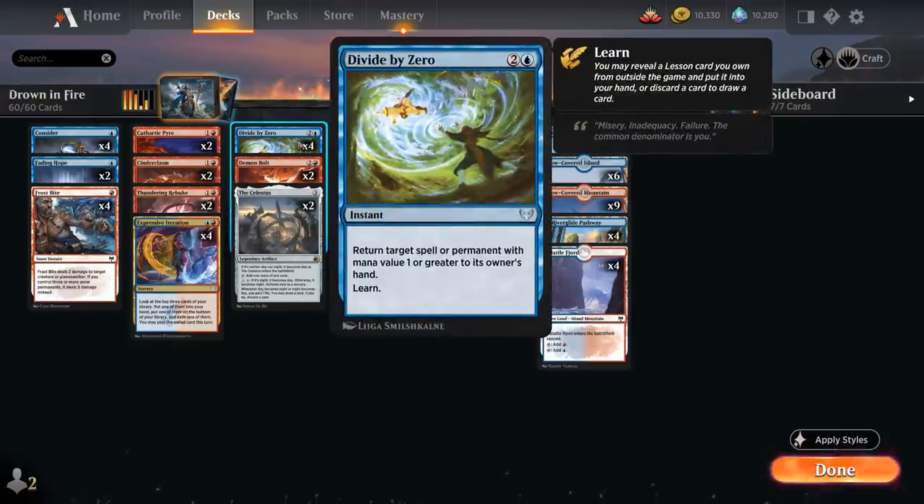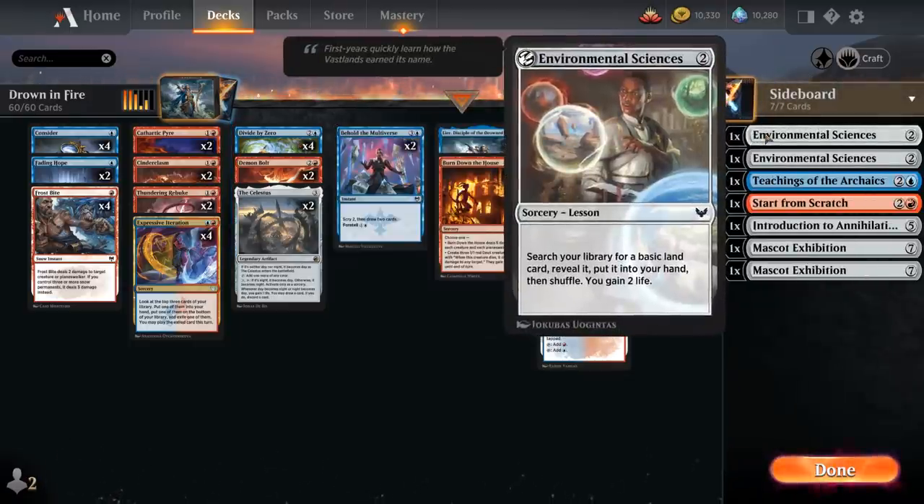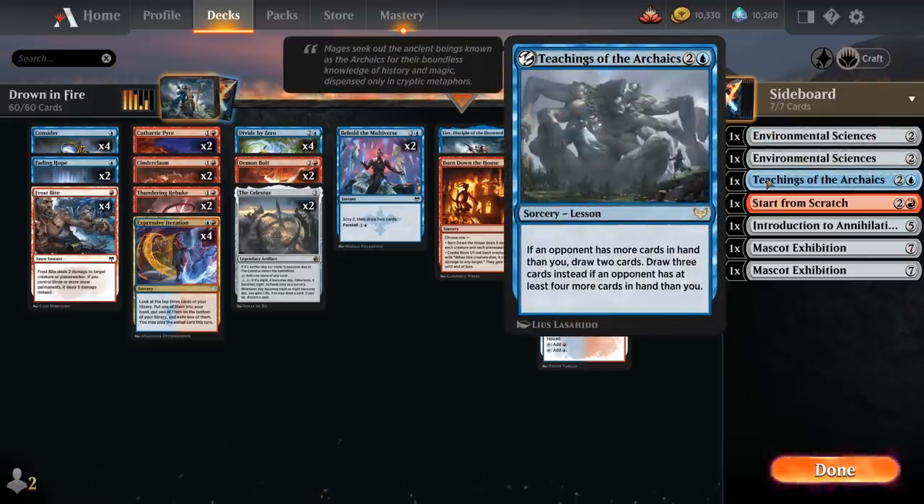Divide by Zero can act as a retroactive bounce spell if the opponent already resolved something, and we can also use it to bounce our own Lear back to our hand to save it from removal. It allows us to learn, so we can grab one of our sideboard lessons, including two copies of Environmental Sciences to find a land and gain two life, and Teachings of the Archaics to draw cards, especially if the opponent has more cards in hand.